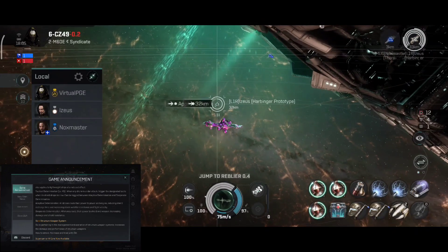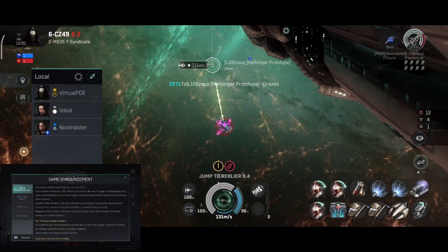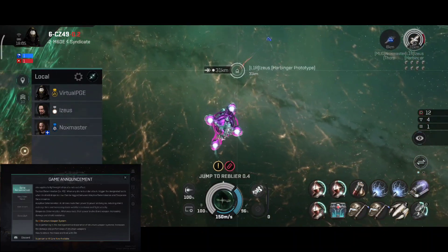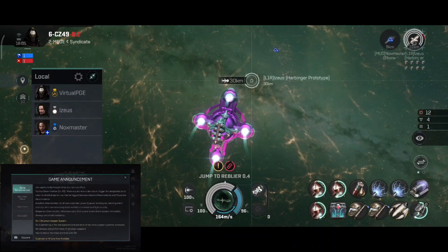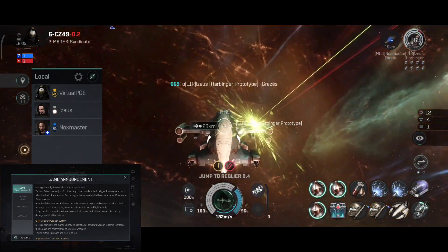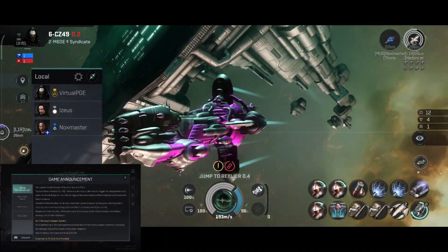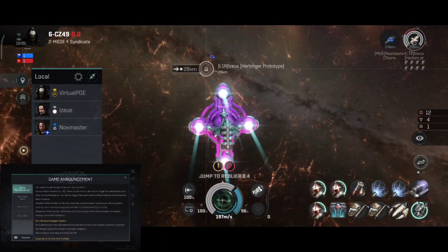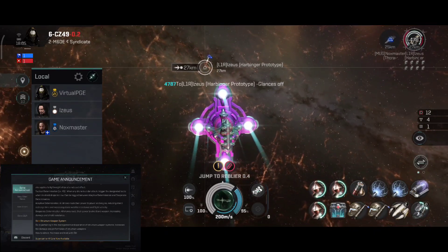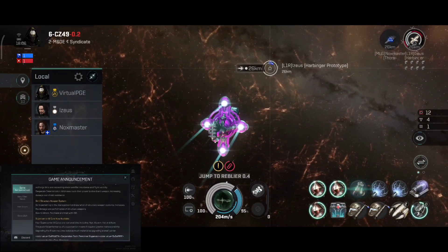Tactical Determination Level 45: when any drone is under attack, triggers the designated tactic when its shield drops too low. Can be toggled between Adaptive Determination and Desperate Determination. Adaptive Determination: all drones route their power to engine, reducing shield recharge time and increasing status warfare resistance and flight velocity. Desperate Determination: all drones route their power to shield and weapon, increasing damage and shield resistance.